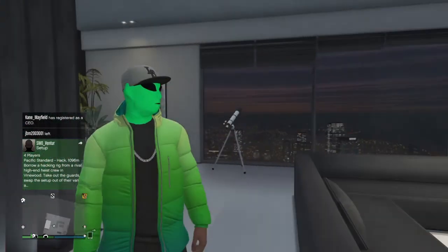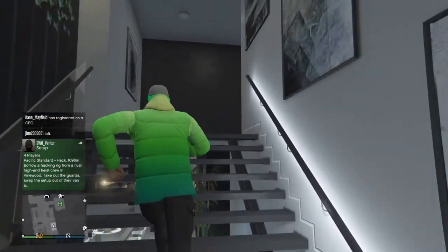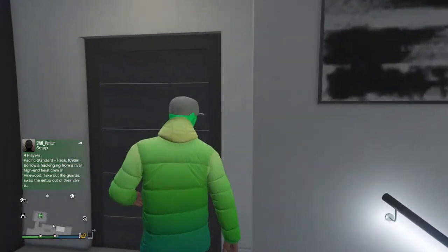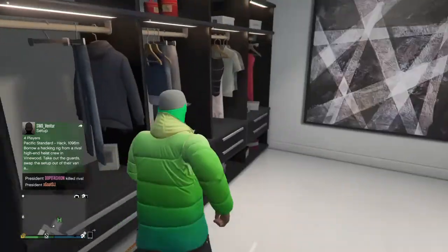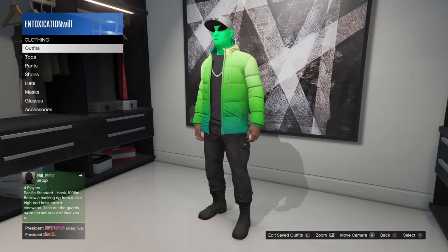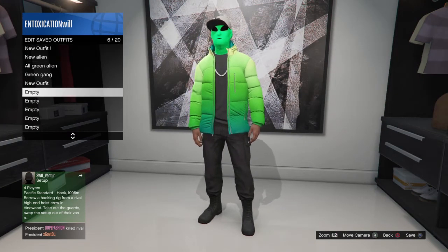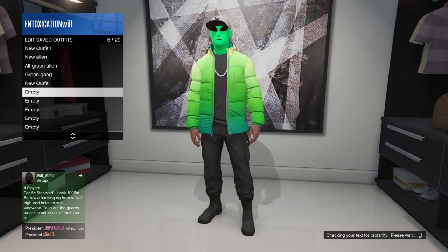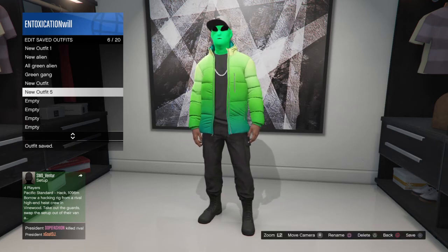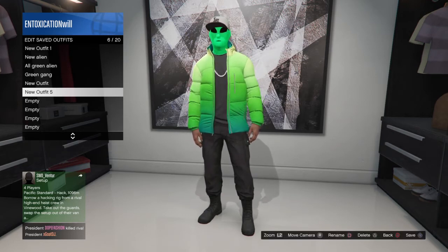As you can see, you're gonna want to go back to your clothing and save this outfit. You're gonna go to edit saved outfits, go to new outfit, it's gonna say empty, and you're gonna save it. Once you've got it saved, that's it — you can just rock this.